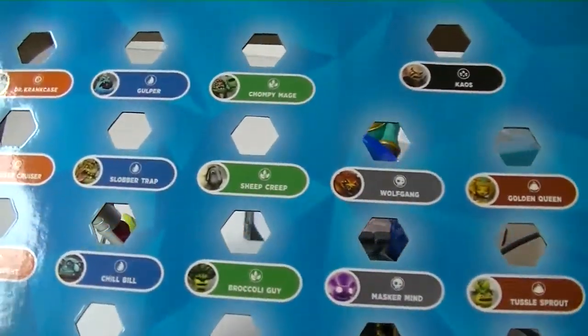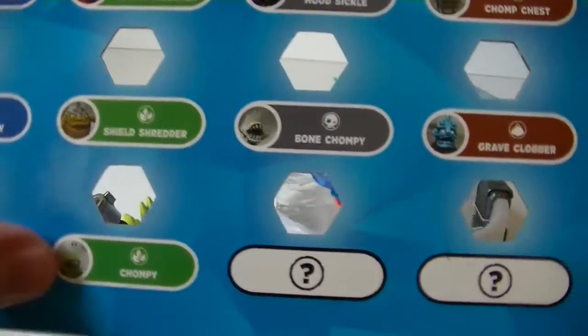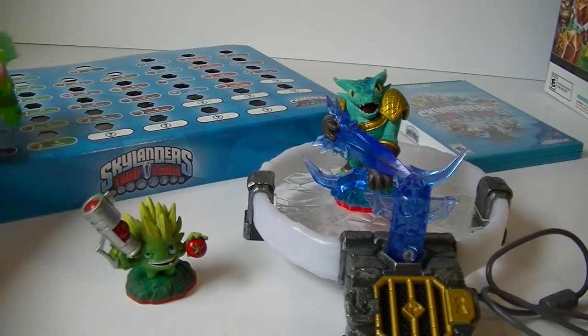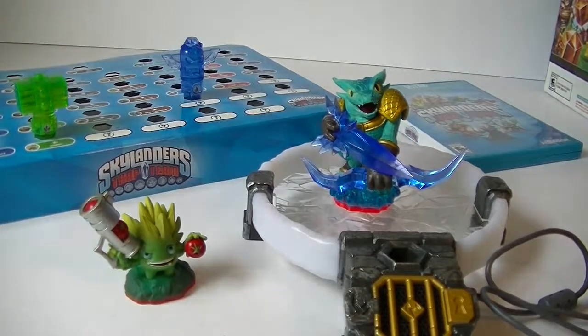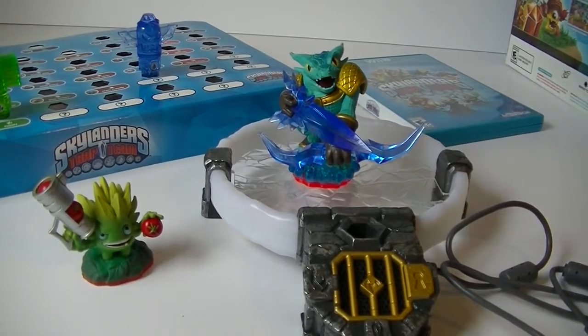Starting off, it comes with two characters and their cards — Snapshot, who is a trap master, and Food Fight. One thing I really like about Skylanders games is they put a lot of detail and thought into their pieces. They look like really cool awesome toys but they're actually game pieces, and the paint is always really, really good — I think the quality is excellent. Food Fight looks so cool, he looks like a little broccoli or Brussels sprout, but he's really cool.